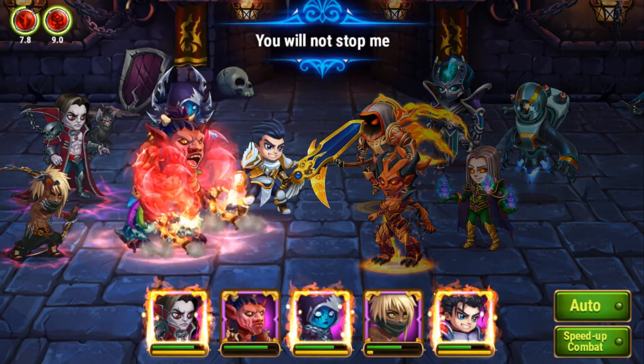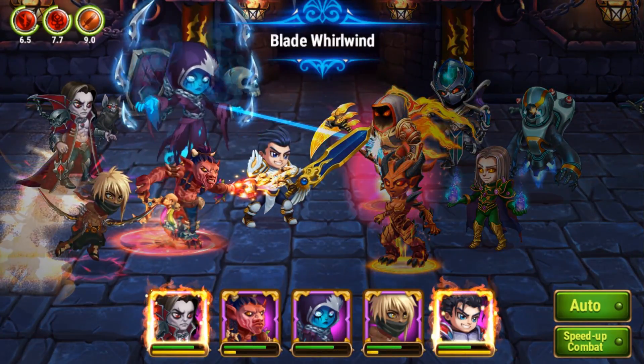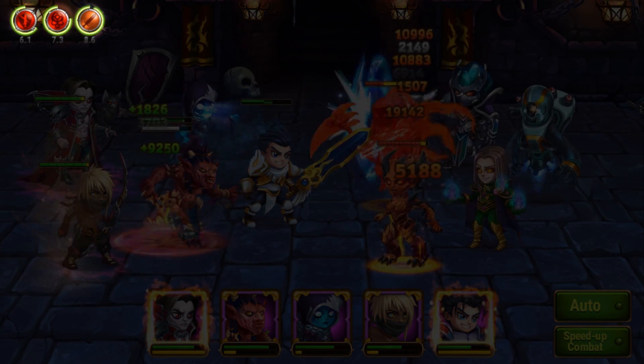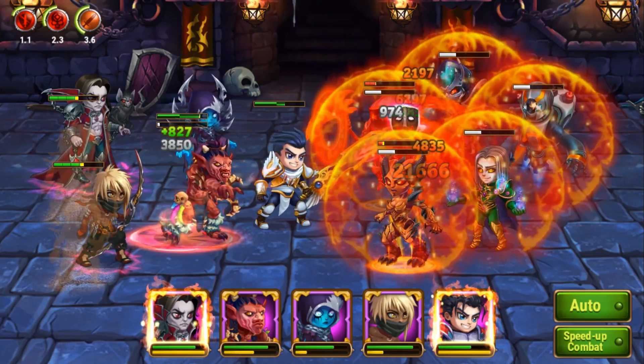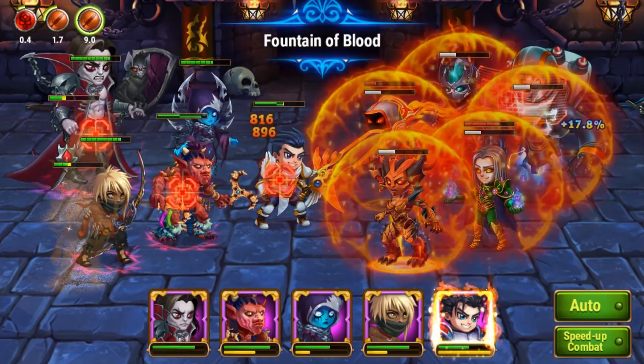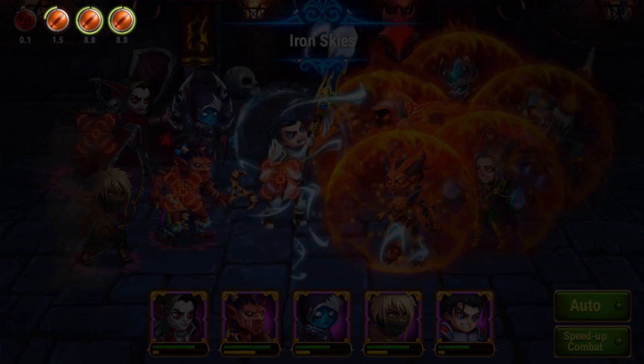For example, for a physical damage-based team it will be most effective to have armor penetration, critical hit chance, and physical attack bonuses available. By the way, if artifact weapons of several heroes give the same bonuses, the effects will stack.